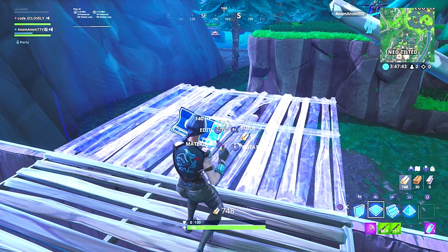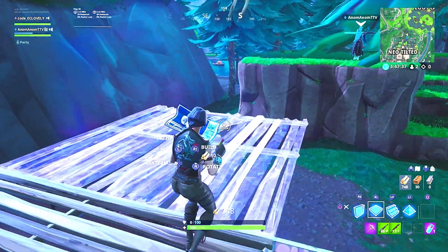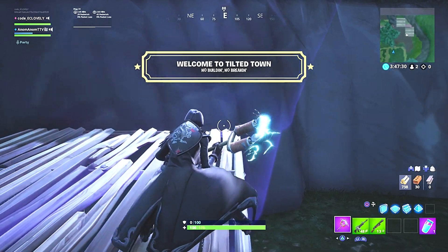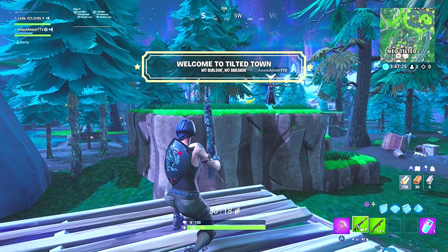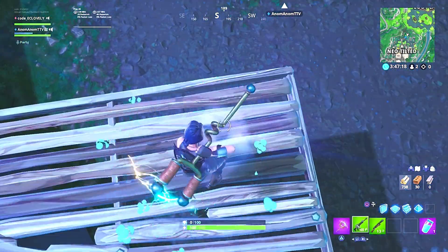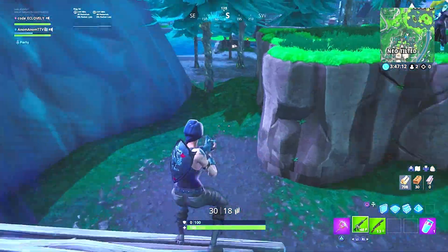I think they might have already patched it, I'm not sure. We come over here — yeah, it was right here — now I'm in Tilted Town. I come out and now — go ahead and try to take a shot at me. You're in Tilted Town mode, right? Right, but oh, it started to work — my game just glitched. I think I'm inside though.